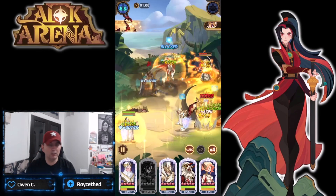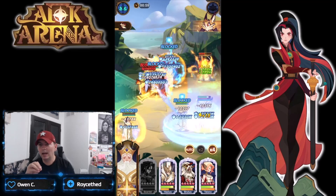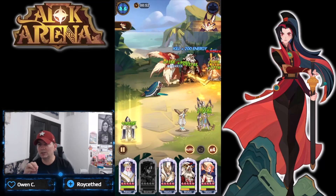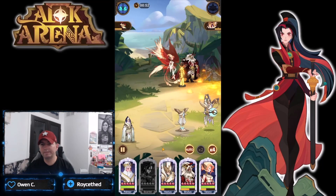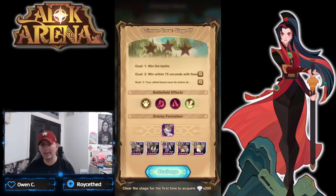I have Blade Ridge built up which is good and it looks like we're going to win. The requirements are win within 75 seconds with fewer than two dead, and the allied beast uses a skill at least three times. There we go - that is our first stage at number 16.